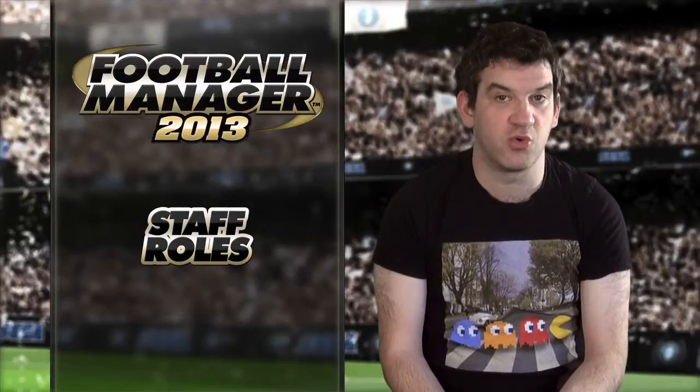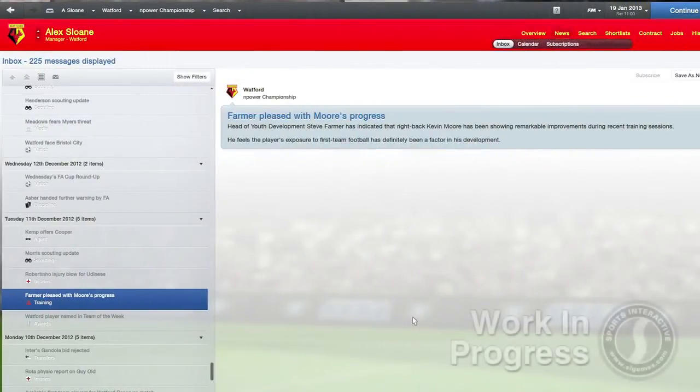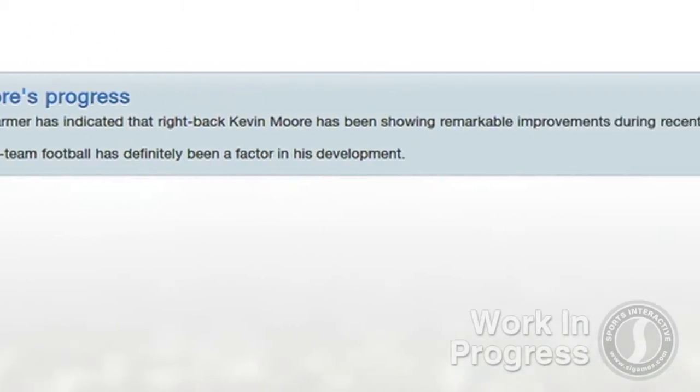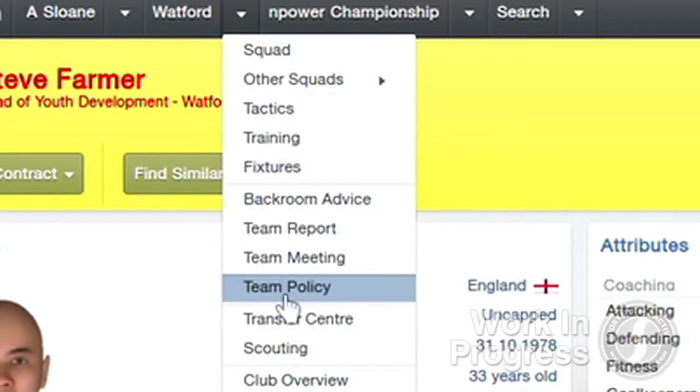Your head of youth development will provide reports on how your youth players are developing, but you can also set him to renew the youth players' contracts and even move on those young players who you don't think are going to be good enough to make the grade. This is done in the team policy section.